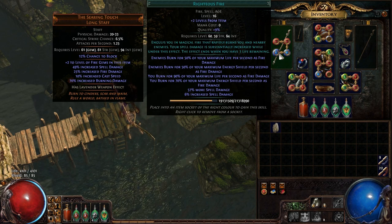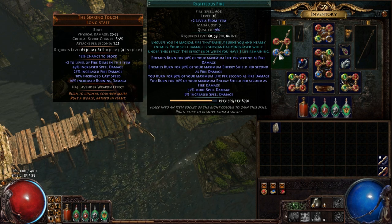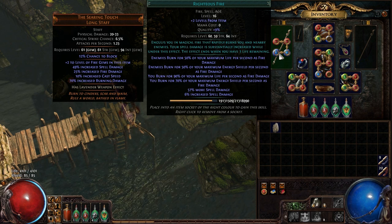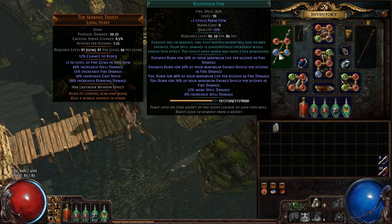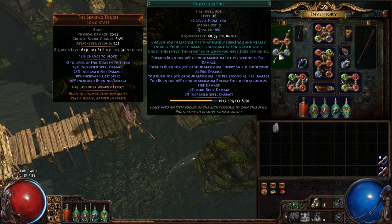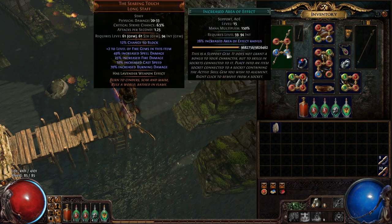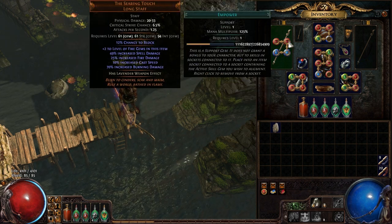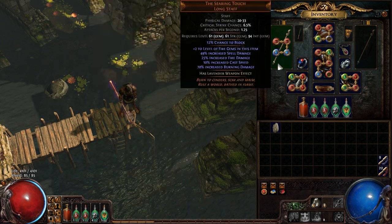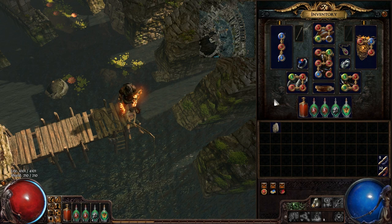You basically burn for your maximum life and your energy shield as fire damage to yourself, and then you burn for a percentage of that damage to everything around you. So it's basically a self-killing ability and you kind of just run around and light everything on fire. I also have Area of Effect, Empower — which isn't leveled yet — and some more burning damage on a Searing Touch staff. That's basically how the build works.